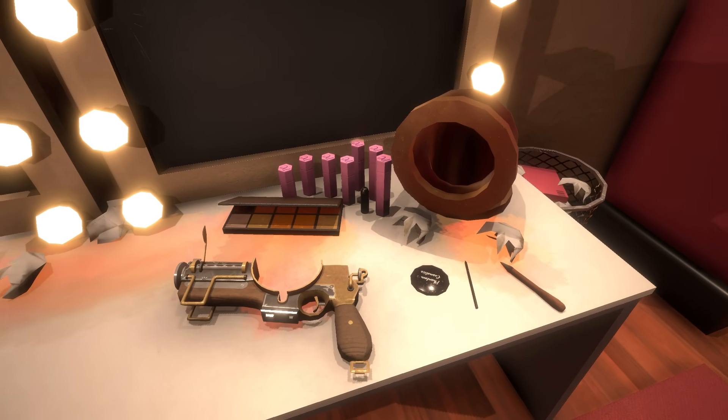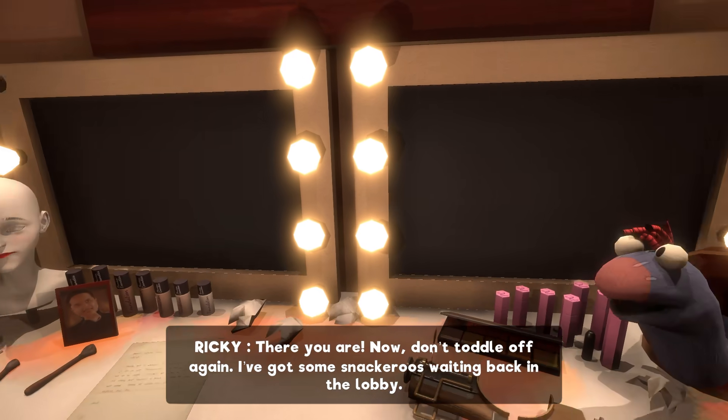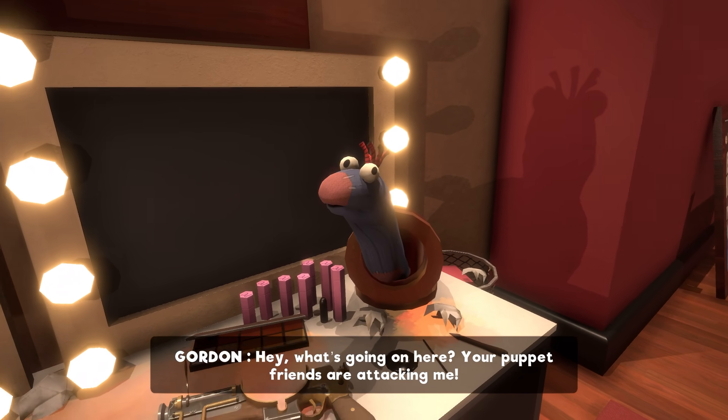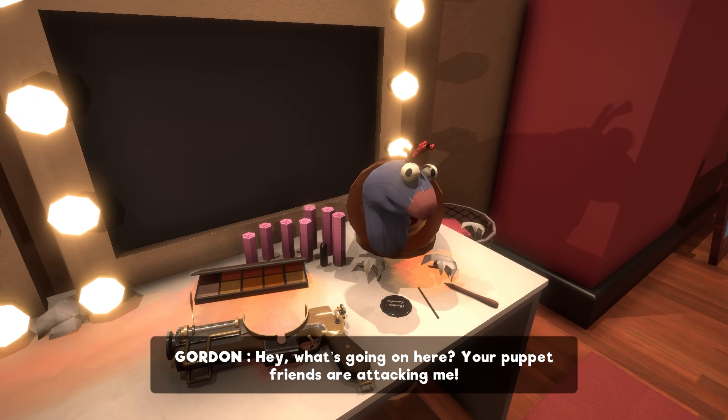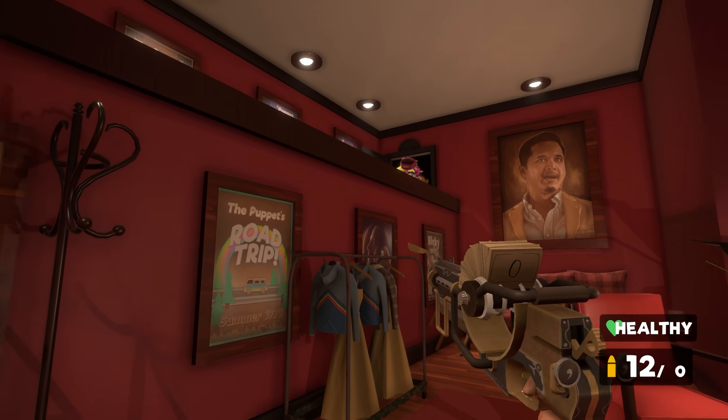Once we grab the pistol, we get another visit from Ricky, who tells us not to toddle off again and that he's got snackaroos waiting back in the lobby. He's serious about the snacks, by the way — if we go back to the lobby, there's some free stuff. There's also just enough ammo to deal with some puppets that burst into the room.